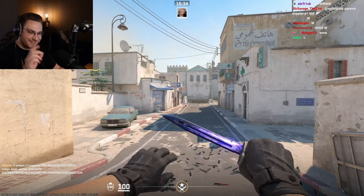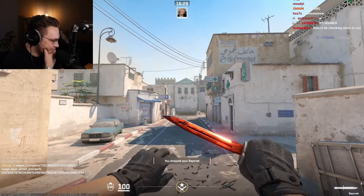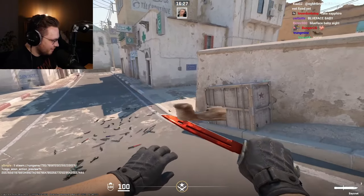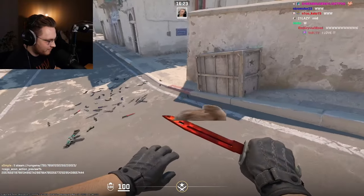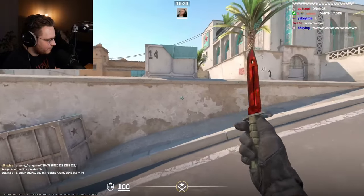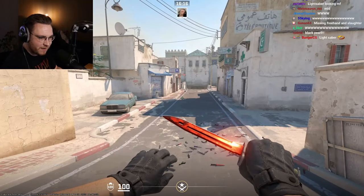Ruby is next — now it's getting interesting. Very orangey, but it does look nice. Wow, very shiny. Sapphire is next.